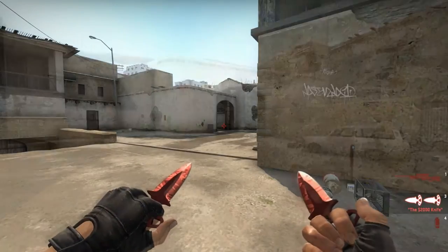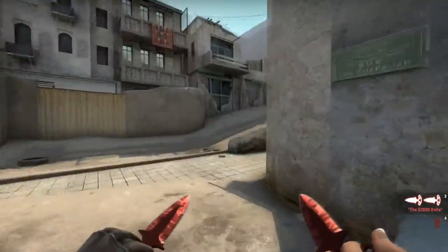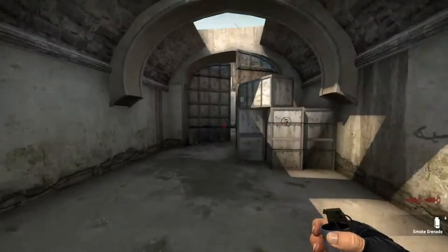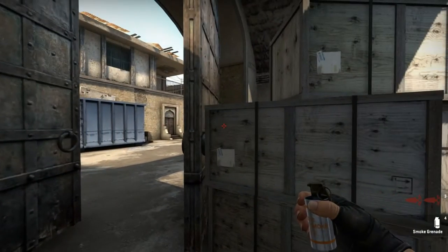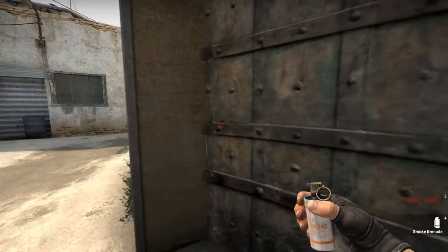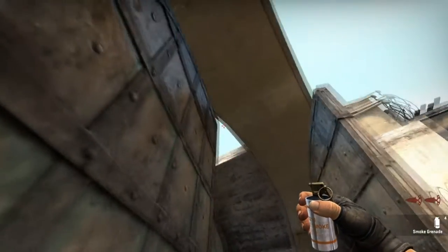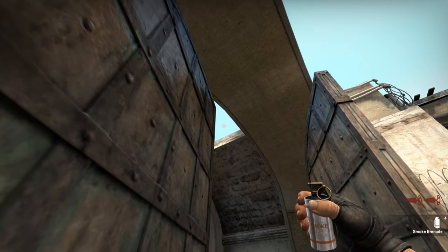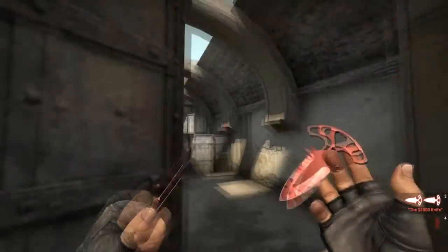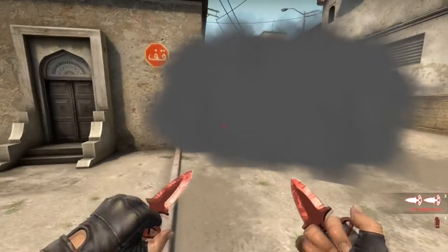The first smoke is a very easy smoke. There are a lot of ways to throw it, but I think the most reliable and easiest one is this one right here. You're gonna stand right here — you see this opening, this gap — aim in the middle and then a little bit lower, because otherwise you'll hit this edge right here. Throw the smoke without a jump or crouch and it will bounce off the wall and land exactly right there.